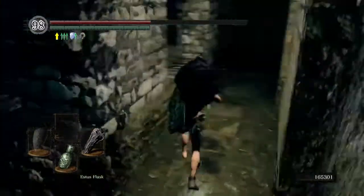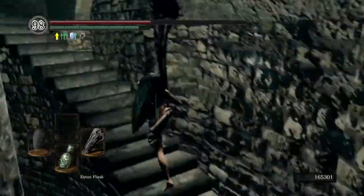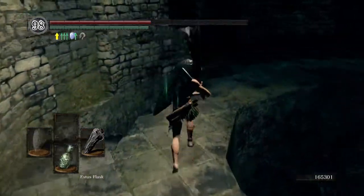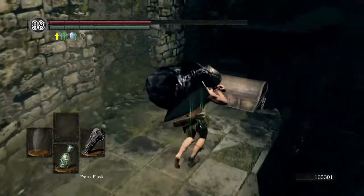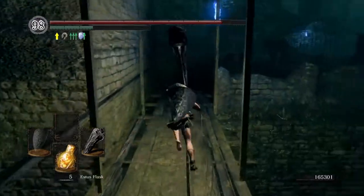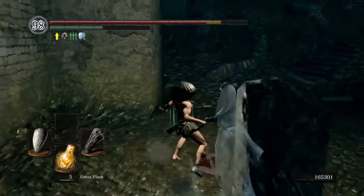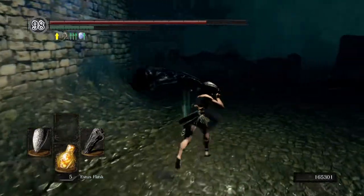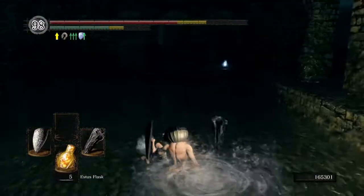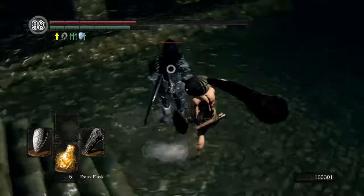I'm probably gonna have to go to New Game Plus or just farm for it, which is the second way you can get the Dark Hand. The first way is: first, get the Lord Vessel; second, go back to Firelink Shrine and immediately go to New Londo; third, beat the Four Kings. Also, you must avoid Frampt at all costs. After that, you can kill Ingward for the key to flush out the water.